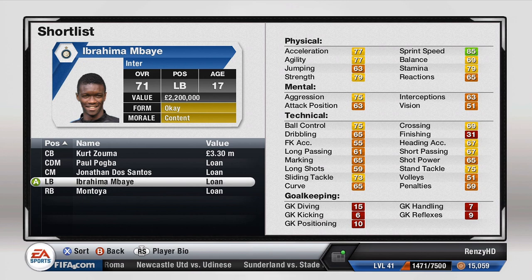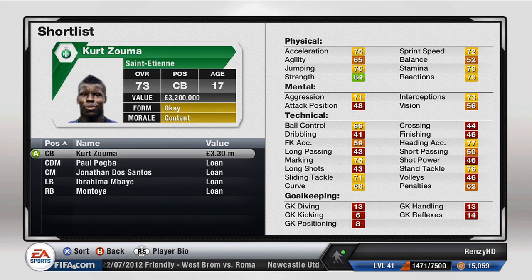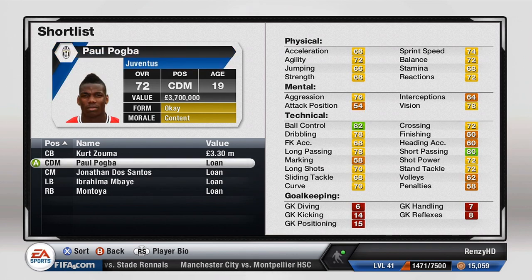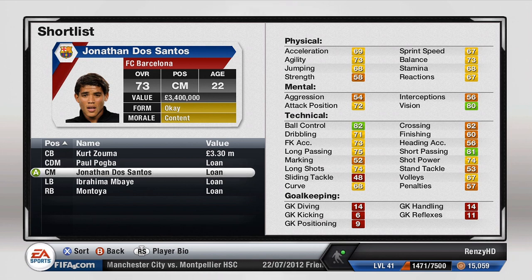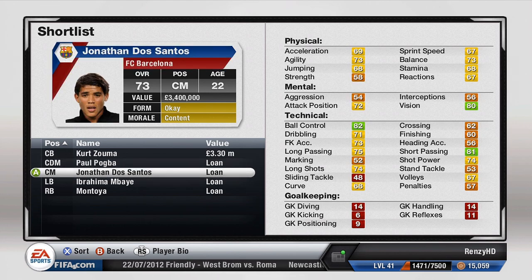If you buy this guy now while he's worth about 2.2 million, in the future when he reaches his highest overall of about 85 he may sell for around 10 million - so definitely buy low and sell later. I loaned another player just to try him out. Then we have Pogba and Dos Santos who I covered in the last episode - these three midfielders are really good and will improve over the years. Loan them, see how you feel, and if you enjoy them buy them next season.